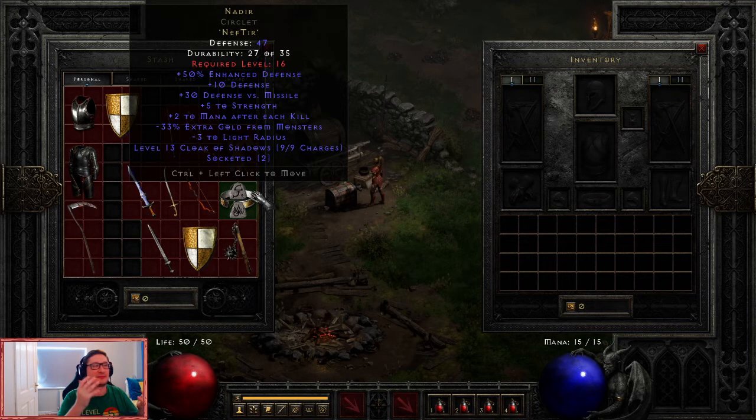For example, if you had three Thuls, you can create one Amn — which, as I said in this guide, Amn rune and below is our range.